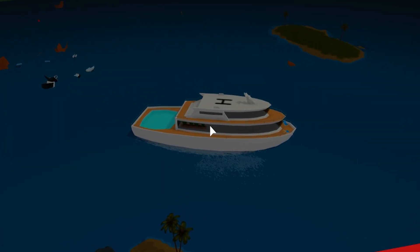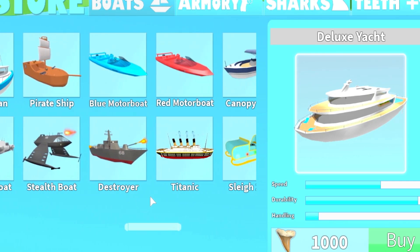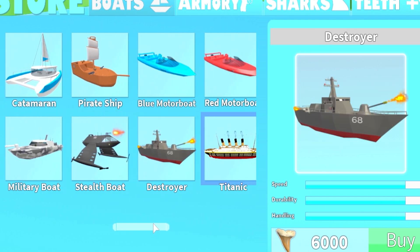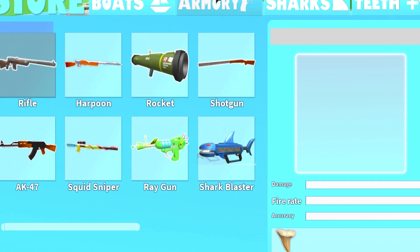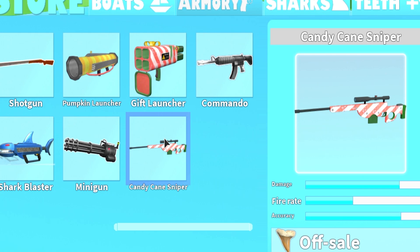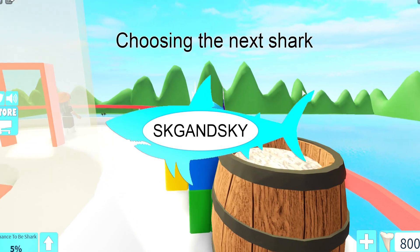Let's go to the shop. I'm guessing that yacht costs a thousand teeth - that's the only possibility. Look at this sailboat - that one is looking sick. We just got a destroyer like a battleship, and also the Titanic - what the heck! In the armory we got the shark blaster and a candy cane sniper, a gift launcher, and the minigun. I think I'm gonna save up for this shark blaster.